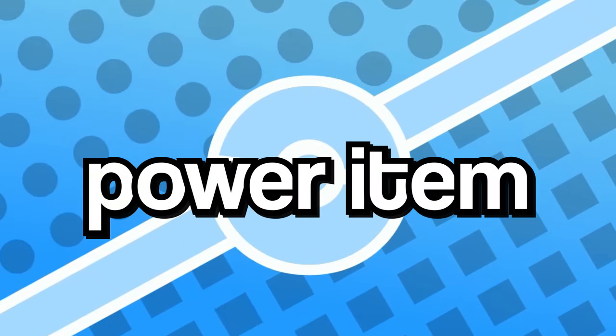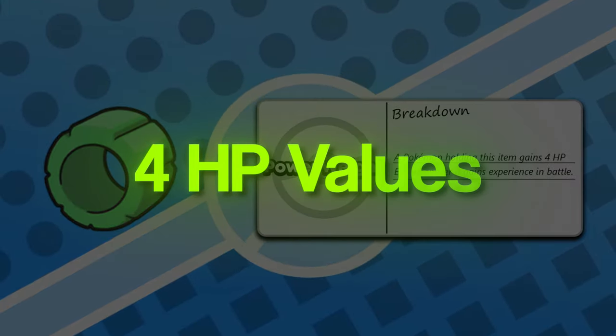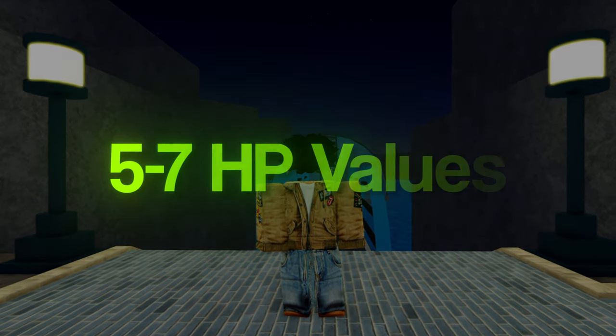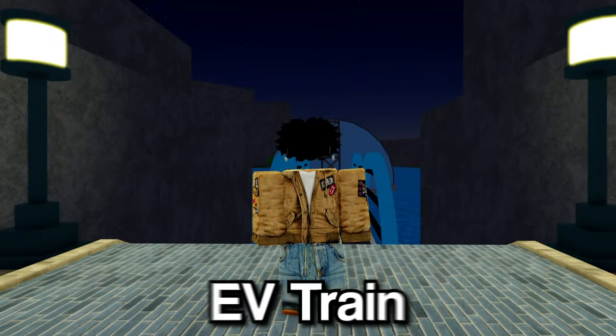But if you put on a Power Item like the Power Weight, which helps you gain HP EVs, the Power Weight will give you four HP EVs regardless of who you defeat. But if you defeat a Pokémon who also gives you HP EVs, it will give you five to seven HP EVs total. This is how every Power Item works.